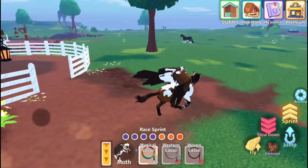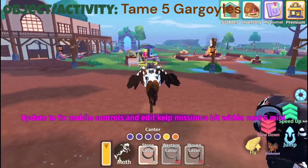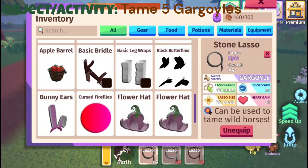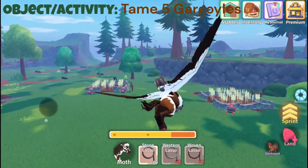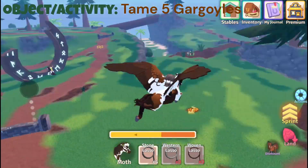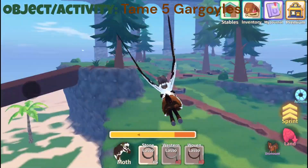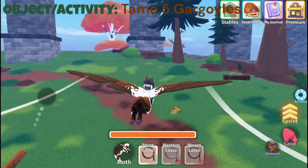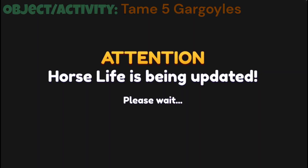I'll just go and find some gargoyles, hopefully. I think there's going to be an update in five minutes, so I don't know if it's going to kick us off, but that's fine. I do need to get one more lasso before we can find five, but we'll just go with it and sell what we need to sell. I'm not a big fan of the default gargoyles — I like breeding them, pink and blue and green ones. So I'll just basically sell all the gargoyles that I find. Horse Life is being updated, which is great.